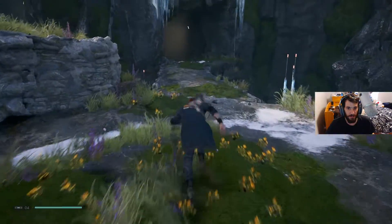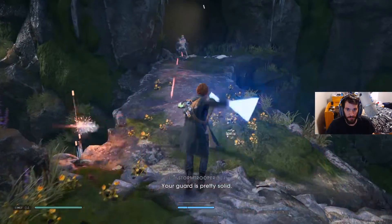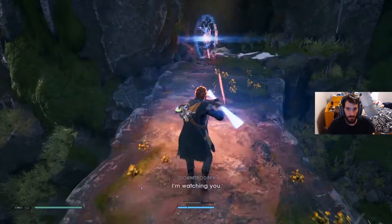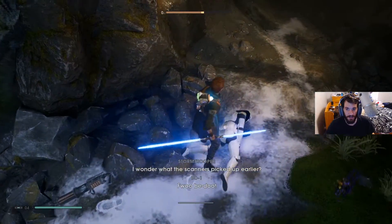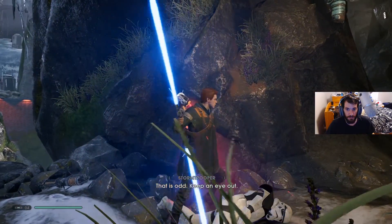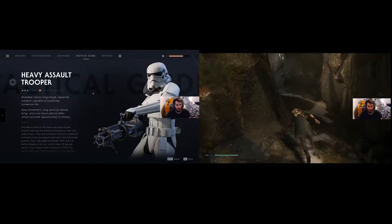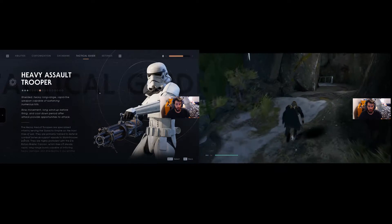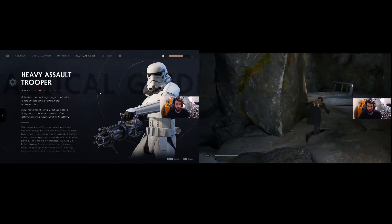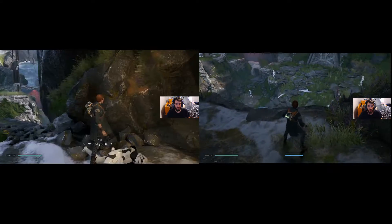Alright there we go, make sure to rest up and get your energy back. There we go. Can I scan that guy? Yes I can. Heavy Assault Trooper — shielded, heavy, long range, rapid fire, capable of sustaining numerous hits. Slow movement, long wind-up before firing, and a cooldown period after attack provide opportunities to attack.